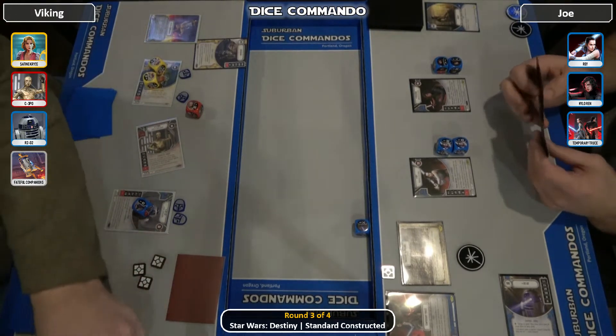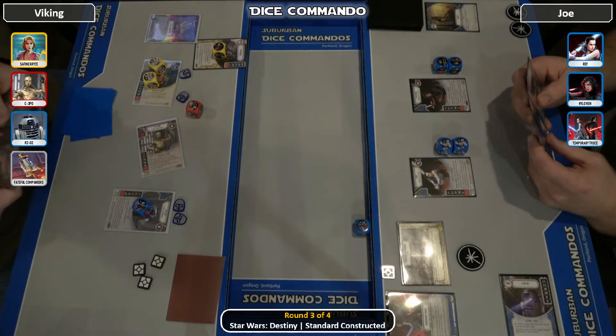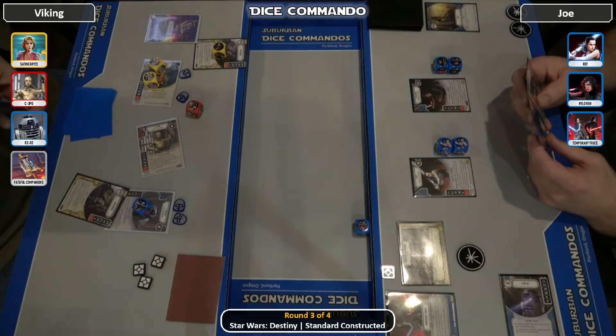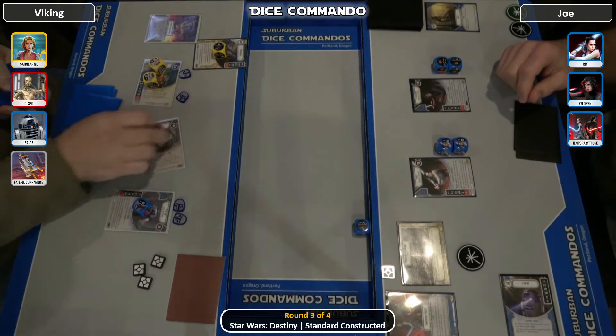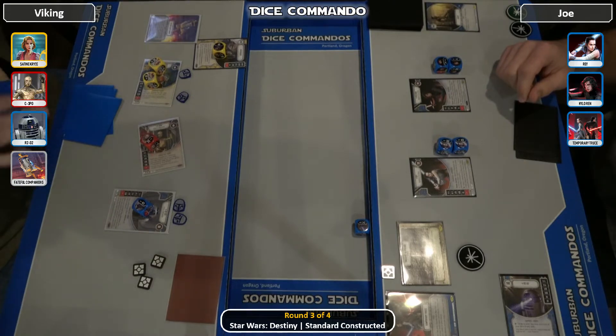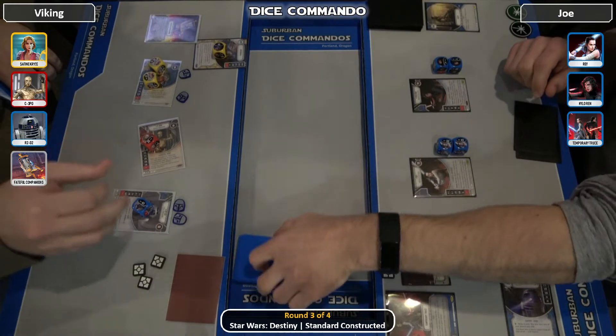Entourage down for 3, and then he's going to tutor — search his deck. He's going to be looking for another scoundrel and pulls another Entourage. What's nice for Erik, not for Joe, is that he'll be able to flip that Entourage to its 2 money. Not that he needs it, because he has 3 additional resources right now.